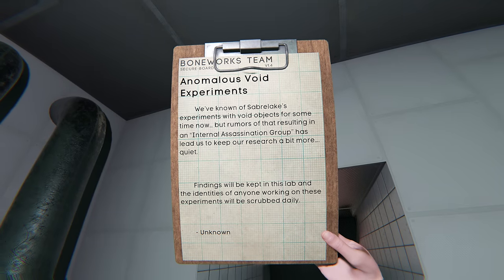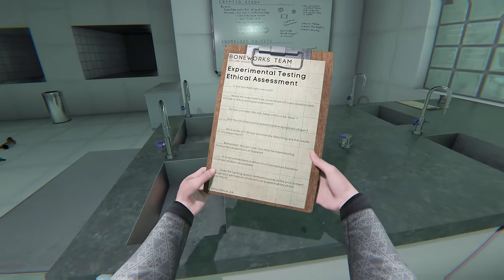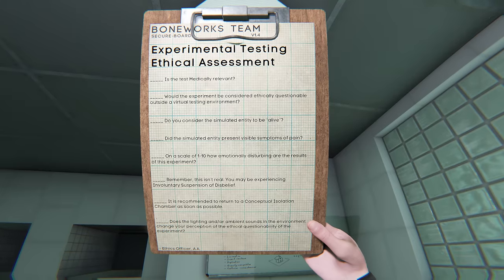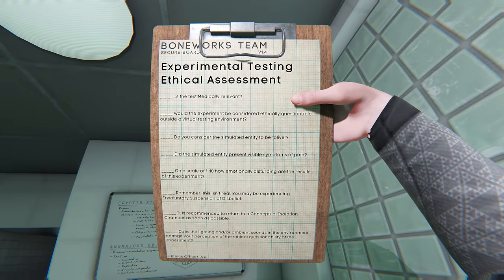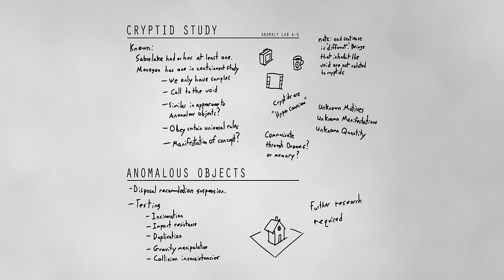It became clear that the revelations housed within this lab were to be guarded with the utmost caution, their very existence shrouded in obscurity. My next discovery awaited in the form of four identical notepads, each posing critical questions regarding the experiments conducted within this realm. The BoneLab team's secure board version 1.4 sought to assess the ethical implications of their innovative trials, delving into the realm of simulated entities, their perceived sentience, the presence of pain, and the emotional toll imposed by the experimental results. The very essence of reality blurred as the note suggested that I might be experiencing involuntary suspension of disbelief, urging a swift return to a conceptual isolation chamber. A nearby whiteboard bore the markings of 'good cryptid study,' hinting at Saber Lake's involvement in the existence of anomalous objects. These cryptids, similar in appearance to the enigmatic anomalies, seem to adhere to universal rules while serving as manifestations of abstract concepts. The whiteboard also hinted at disposal recommendations, testing mythologies, and anomalies' manipulation of gravity and collisions.